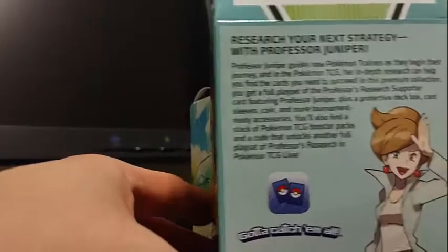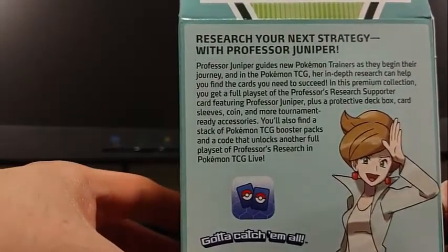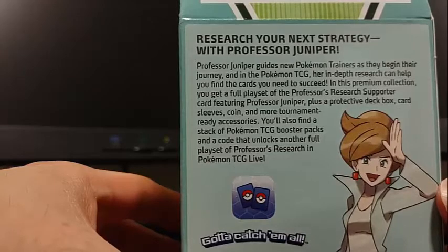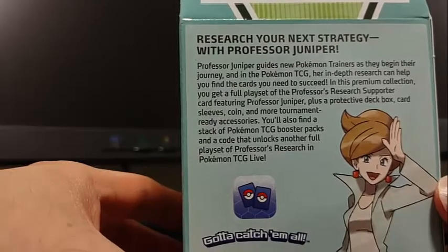Let's just read this. Professor Juniper guides new Pokemon trainers as they begin their journey in the Pokemon TCG. Her in-depth research can help you find the cards you need to succeed. In this premium collection, you've got a playset of Professor's Research Supporter featuring Professor Juniper, plus a protective deck box, card sleeves, coin, and more tournament-ready accessories. You'll also find a code that unlocks another full playset of Professor's Research.